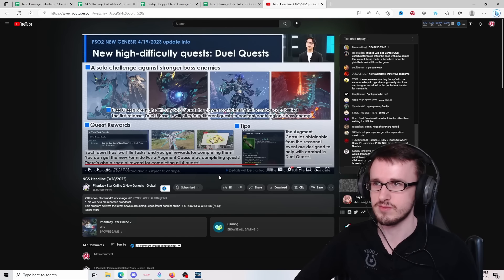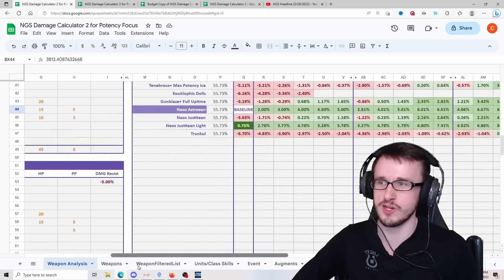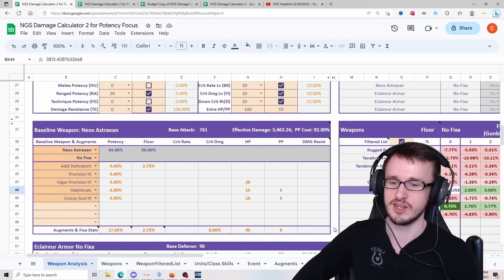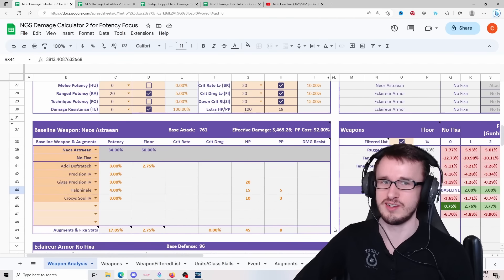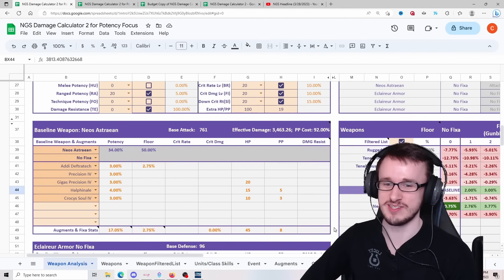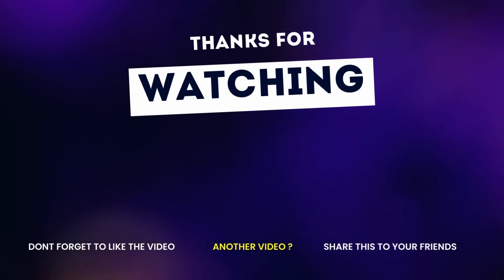And maybe if weapons get crit rate as a standard in the future — like 10% or more crit rate — then even subclass Slayer might use Termina over Fatal. Yeah, that's pretty much everything I have for this. You guys have any questions? I tried to do the best I can without making it too overwhelming. Thank you guys for watching — I'll see you in the next one. Peace.